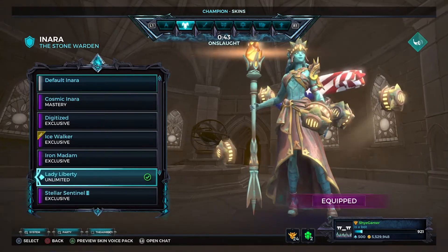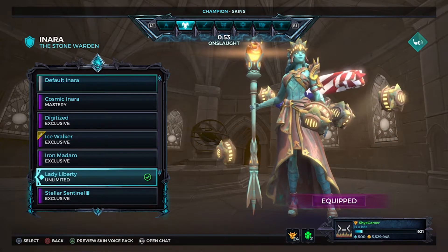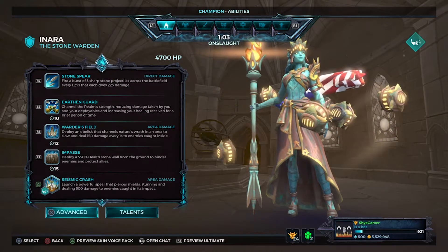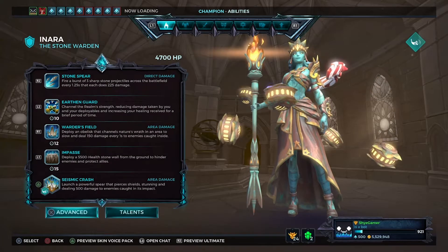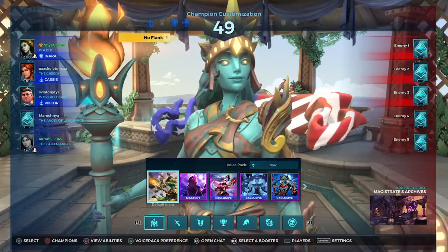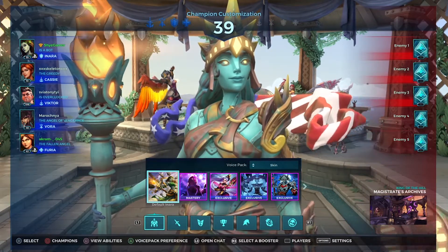While we wait, let's actually hear some of the voice lines — powerful, like all of Inara's skins. Let's also hear the alt, which is amazing. As you'll know, normally on her ult she says 'you're not welcome here,' so to have a different sound for the ult is amazing. On here she looks different — more metallic and more rusty, which is really nice.